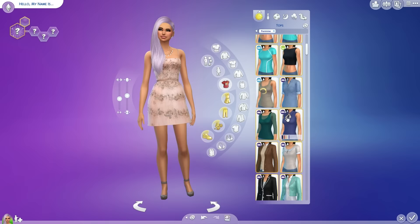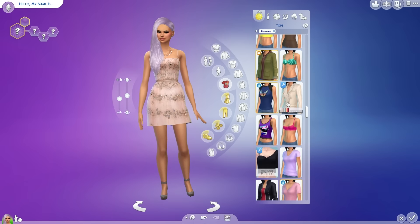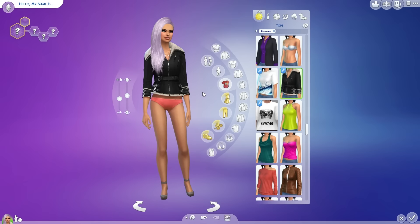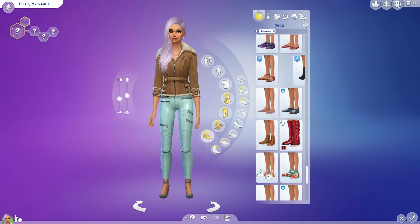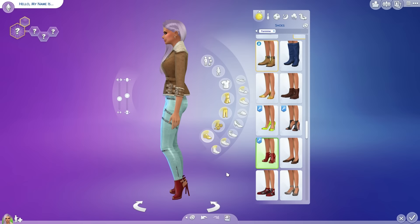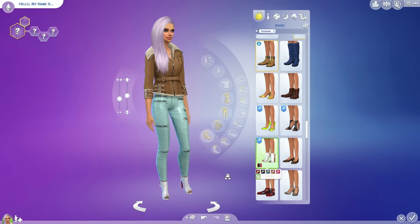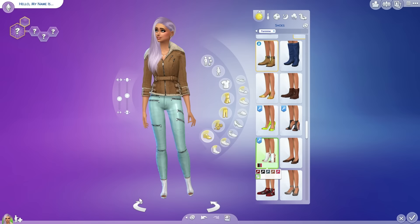We also have another jacket — this one is one of my favorites because it's so cute. It's by Scentate, and it has this fur in the back — probably fake, hopefully. And for the shoes, we have some boots by Madeline, because Madeline creates the best shoes. They're called Malara boots or something like that. They're really cute, really edgy, and a little bit open, a little bit not. I like them a lot.